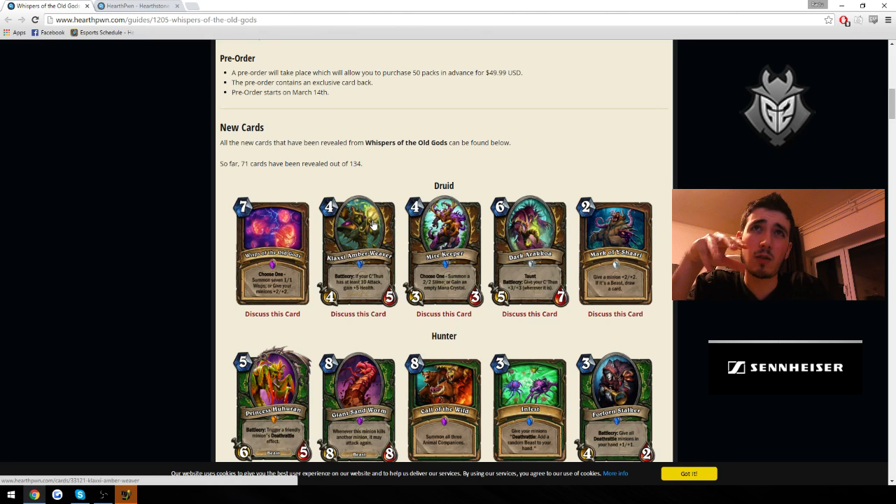I think it's a really well-designed card and it'll probably see play in C'thun Druid decks. Druid is one of the classes that will be able to hold C'thun cards. Mire Keeper is a really good card — this card is nuts. Summoning a 2-2 Slime or gaining an Empty Mana Crystal means it's basically either Wild Growth plus a 3-3 body for 4 mana, which is kind of like a 2-mana 3-3. So it's either really good ramp, or you get a 2-2 plus 3-3, which is really good for 4 mana.